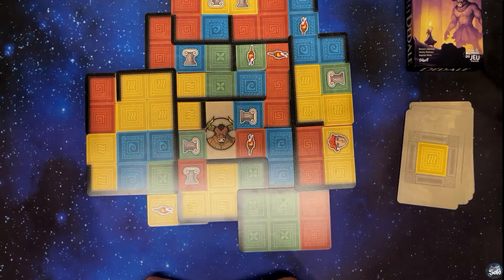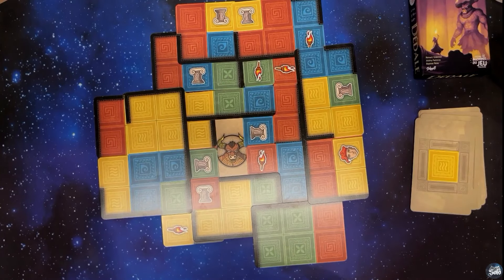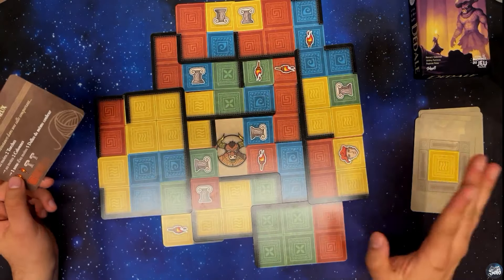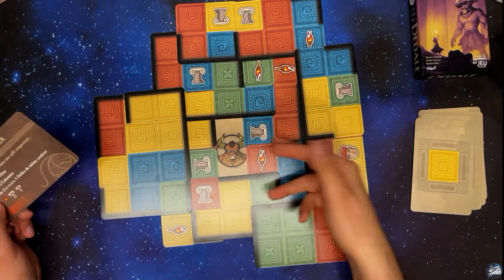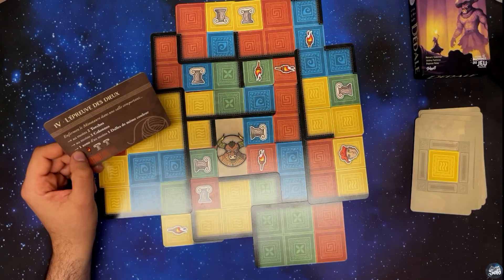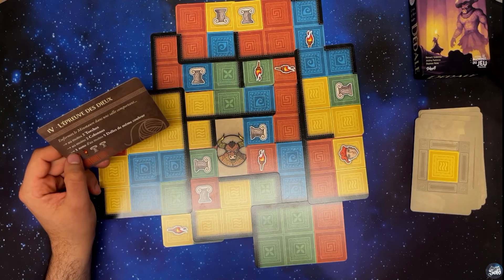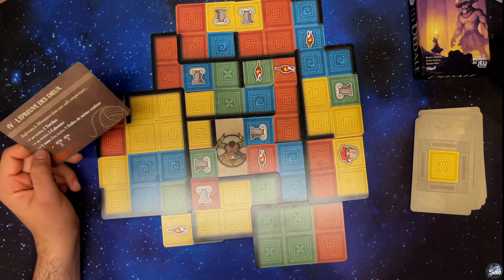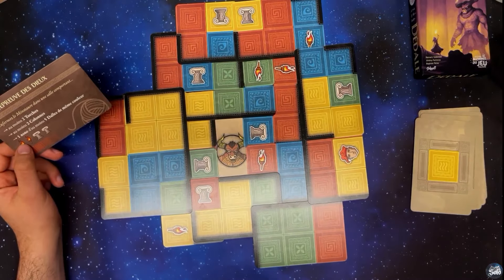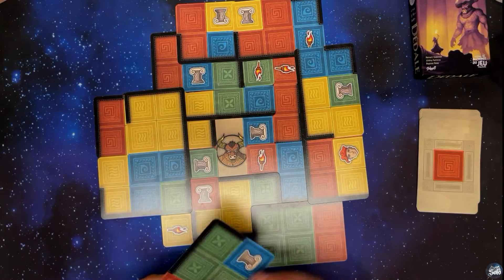Il n'est pas possible pour le minotaure de sortir des salles qu'on a construites. On revérifie les conditions de victoire : avoir deux torches — j'en ai trois. Avoir au moins deux colonnes — j'en ai quatre. Et avoir au moins une zone avec cinq dalles de même couleur. La question, c'est : est-ce que ça doit être connecté ? Parce que si ça veut dire connecté, j'ai échoué — ce n'est pas connecté. Il faut que je repose une autre carte pour avoir au moins cinq rouges connectés. On va continuer.